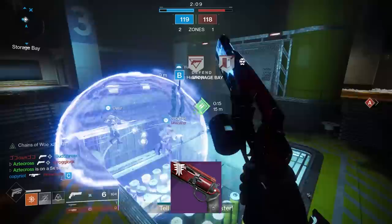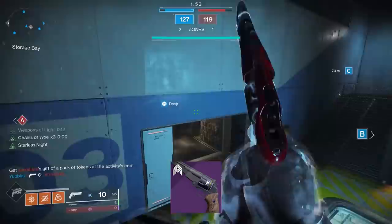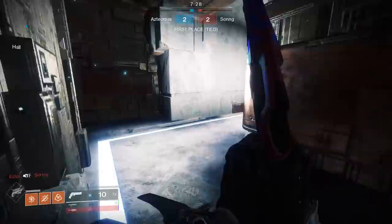Aggressive 110 round per minute hand cannons handle much worse than 180s, but it's always strange that adaptive 140 round per minute hand cannons handle even more fluidly than 180s. And lightweights intrinsically handle beautifully. Then all of a sudden you get to 180s, which just feel kind of clunky. That's where something like Quick Draw came into play on the roll you're seeing here.